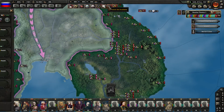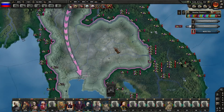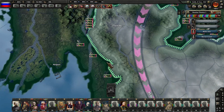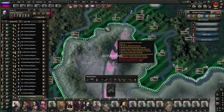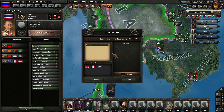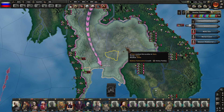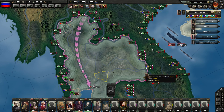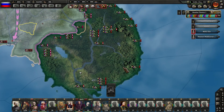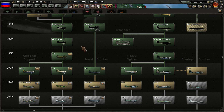Integrated convoy defense now finished - let's go back and get Floating Fortress. We haven't declared war yet - duh. Declare. We've declared against Siam, they're going to merge the wars most likely. Move, boys, move. They joined the Entente. They are moving in accordingly - Bangkok will be ours, very, very quickly.